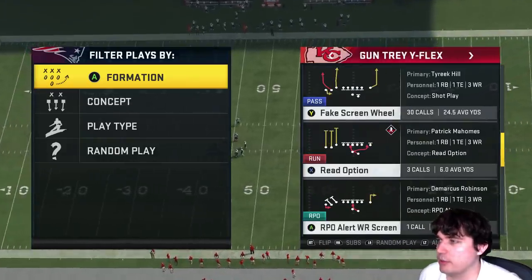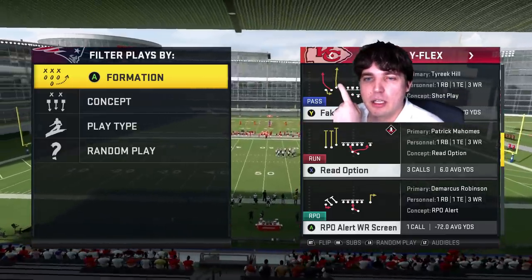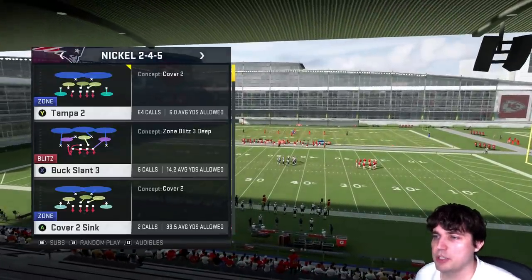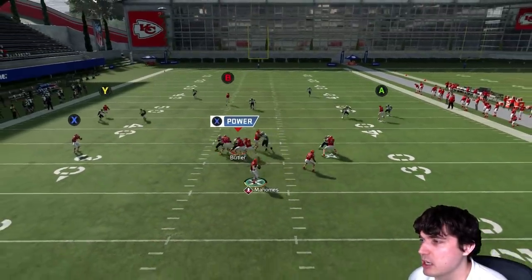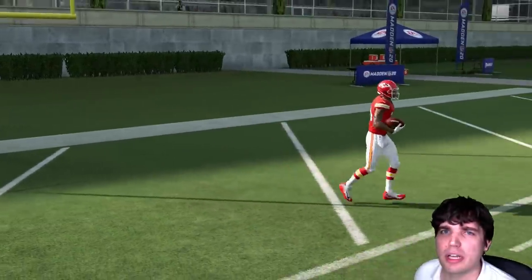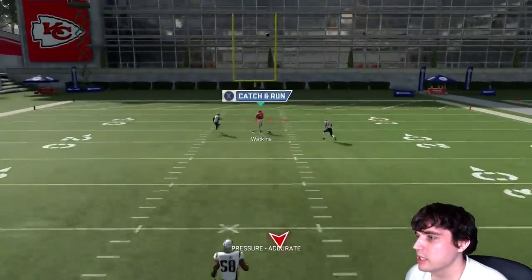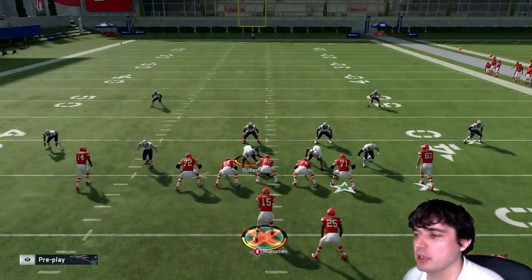Now cover two — same as last year. I love fake screen wheel. Not every book has fake screen wheel, so look for a route with a slight bend in the middle like this one. If it's a straight streak, he'll be too close to the middle or left safety. Fake screen wheel is perfect for this. We'll go nickel, cover two, wide side of the field. You need speed — Tyreek Hill is ideal in the slot. Pass lead it forward 100% and try to swerve to get a better catch animation. If it gets contested, hit Y. That's your cover two beater — easy peasy.